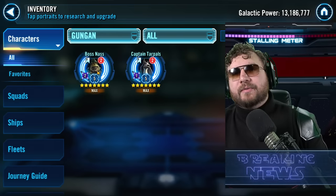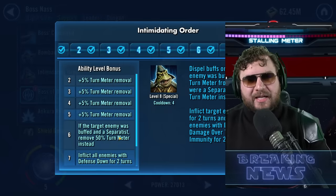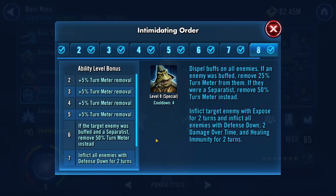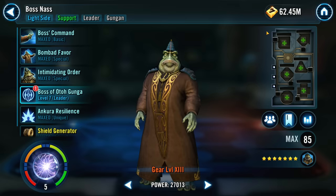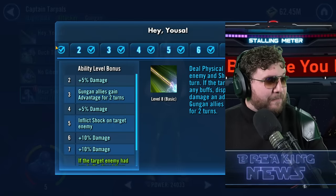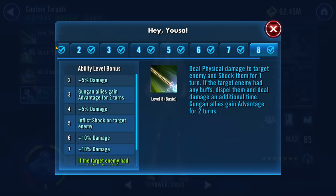Jumping into the game to highlight a few things about the Gungans and their debuffs. Boss Nass's Intimidating Order gives lots of debuffs — Defense Down, Damage Over Time, Healing Immunity — which line up with what the Boomer Dier kit wants. Captain Tarples has the retribution counter-attack thing in his kit. The basic ability has Shock, which in our initial review I noted was pretty good for a non-legendary character. You get Shock applied, then Buff Dispel, and if things have a recurring taunt like Ben Solo, it makes those taunts harder to reapply — quite nice if coded correctly.